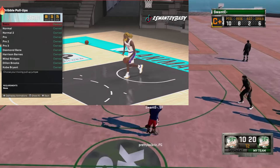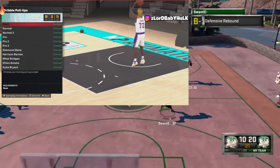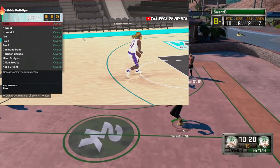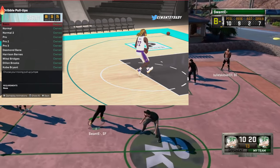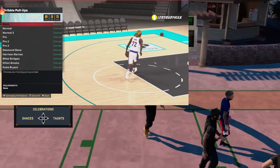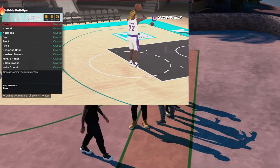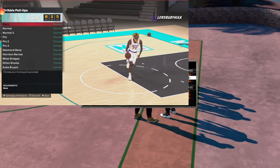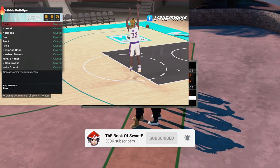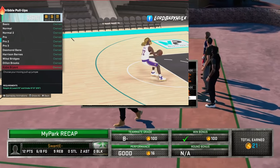The second fade is Devin Booker. I don't have it on this account, but Devin Booker is probably the best fade in the game. You can't even select it or buy it — you have to unlock it through the rep. I tested it out anyways and it's still one of the best fades. With or without turbo, all its fades are very hittable. If you unlock it through the rep, it's probably better than Pro 2 — it was the best fade in 2K23.